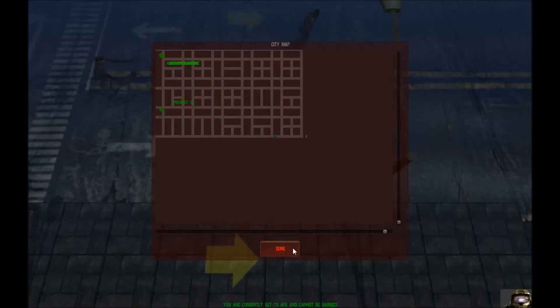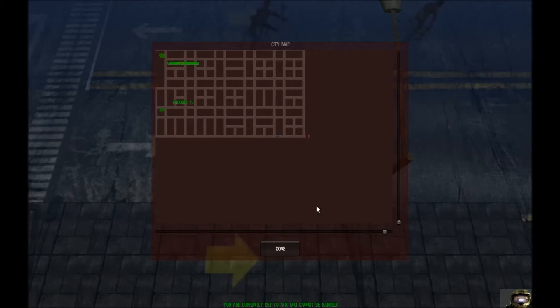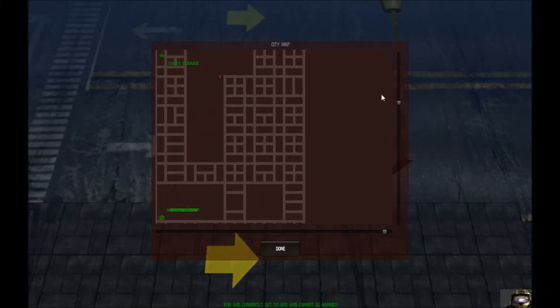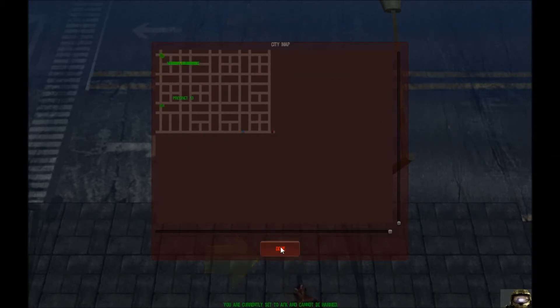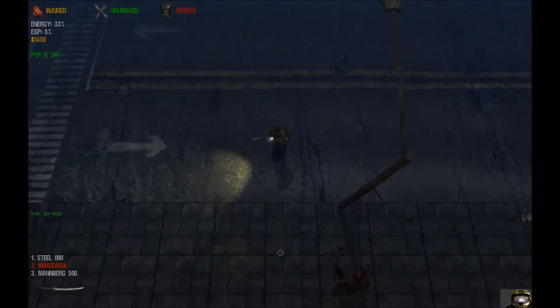Hi there guys, MasterCraft here. Welcome to Dead Frontier Looting the End Zone — here's the end zone, bottom right corner of the entire map. This little blue dot is me, and I'm in this travel zone right here. As you can see, very bottom, very right — that's as far as it'll go. I am now in the bottom right corner of the entire Dead Frontier map. We'll see what kind of good loot we can get.